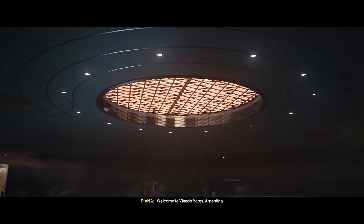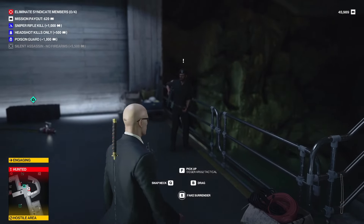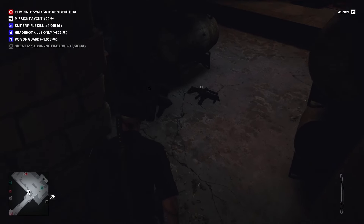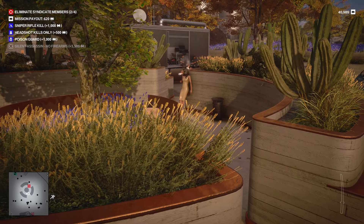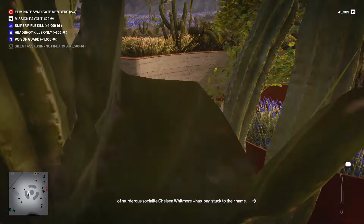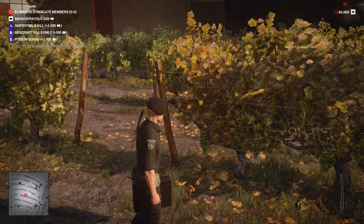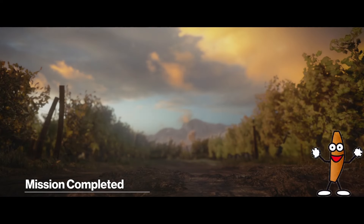Mendoza is our next destination. You already know the drill — bathroom guard, disguise, and cameras. First target gets thrown into the water after I knock out his buddy. The second target is in the wine cellar where Yates holds his meetings — we knock out a couple of guards and the second target is down. The third target is tricky because she's in a pretty open area. The only chance I have is when she takes a smoke break in the roundabout area — I use my briefcase as a distraction and go for the kill. My final target is a gardener in the grape yard, and I had a little too much fun using a banana to knock her out. The banana was the real MVP in this mission.